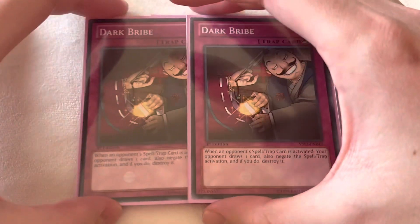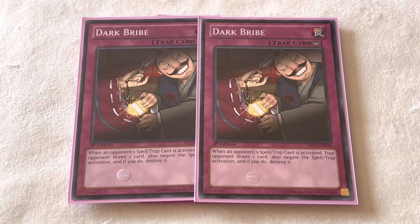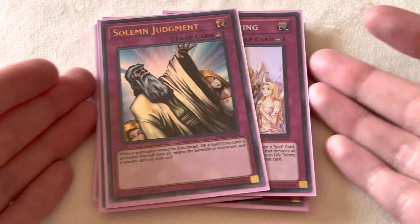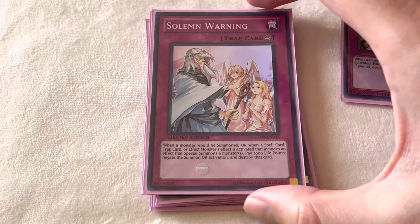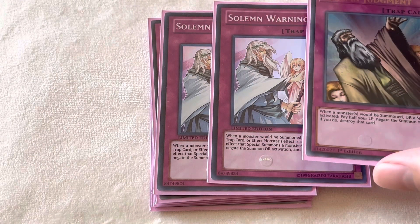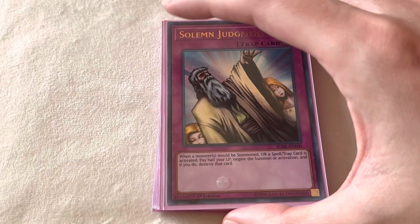To protect the broken card, we're going to be playing two Dark Bribe — purely to protect Ultimate Offering if you can. Negate a Spell or Trap, make your opponent draw a card. Just a good card for this type of deck. In addition to that, we're going to be playing two Solemn Warning with the one Solemn Judgment. I know life points are a heavy cost to pay in this deck because each offering summon takes 500 life points, so you have to be really smart with when you use Warning and Solemn Judgment. They're honestly the most cuttable cards in this deck.